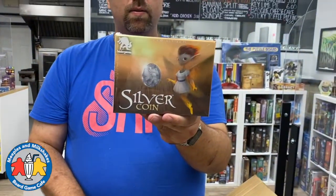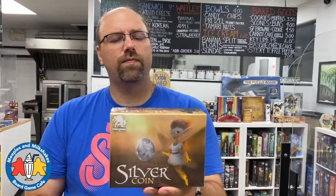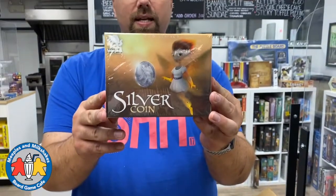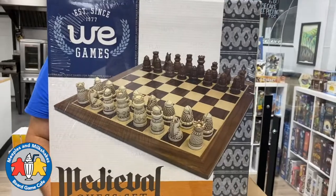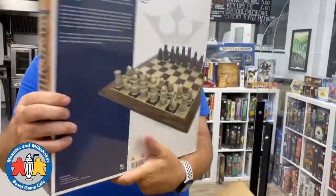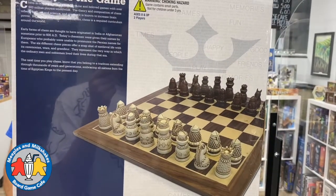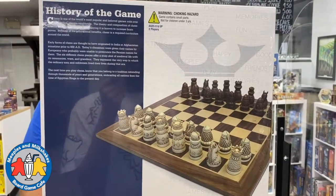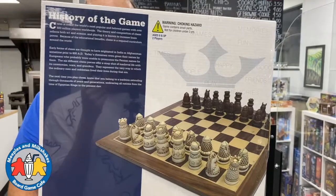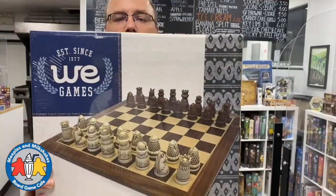We have Silver Coin - a special order, just the one copy. 'A secure investment for your village.' Looks kind of nice. And finally in this box, which is pretty heavy, we have a medieval chess set - absolutely beautiful. Last unboxing we opened the one called 'The Best Chess Set Ever' and here we have a very beautiful medieval chess set with gorgeous pieces and a gorgeous board.